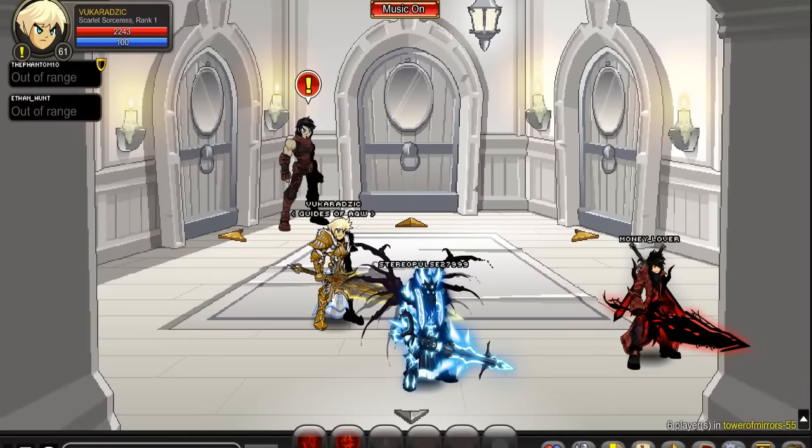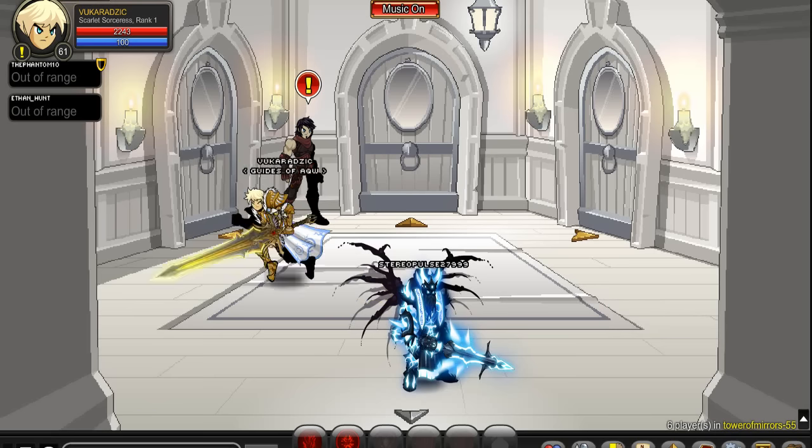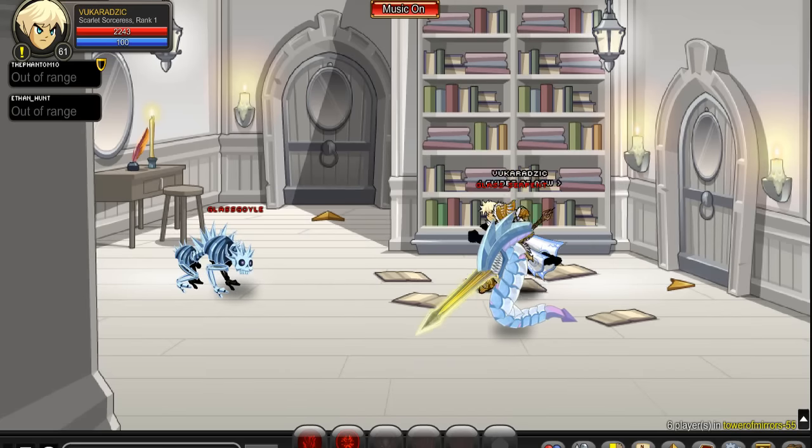Hey, what's up guys, Vogue here, and today I'll be showing you how to get a really cool Nomura AC tagged free class. Now this class is very strong from what I hear. I think it has a 1% drop rate — took me about 30 minutes to get. So all you have to do is type /join tower of mirrors and follow me.